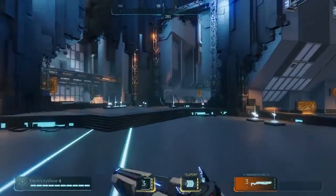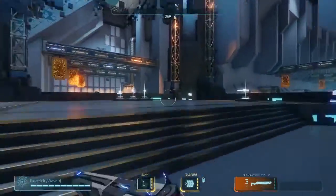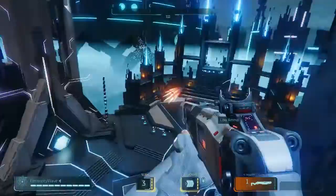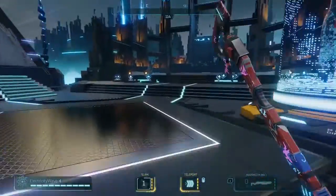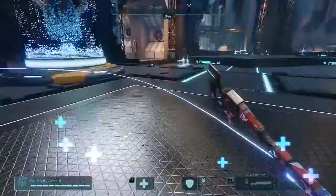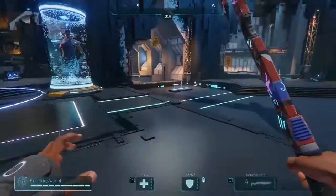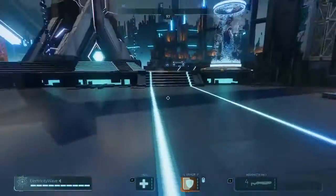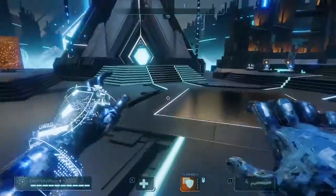If you do Slam into the ground it does damage to enemies in the vicinity if they're close enough. With all these abilities, if you want to cancel them, you pull out one of your weapons or your melee and it will cancel it. The other hack is Armor — this gives you a protective couple of seconds where you can't be damaged or injured. Armor is really good for running from fights as well.